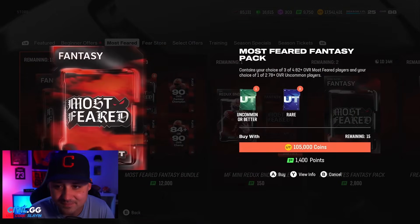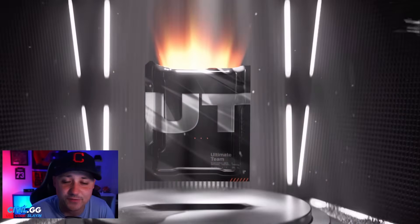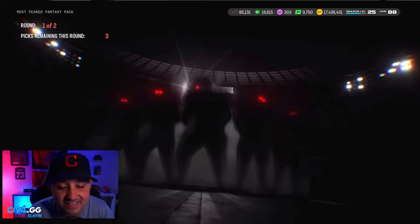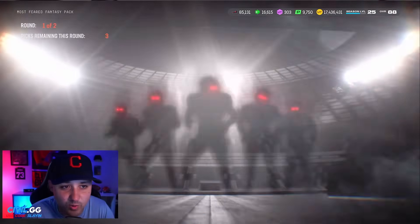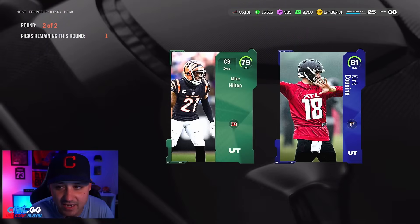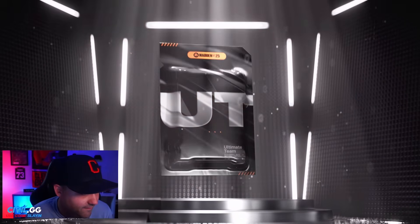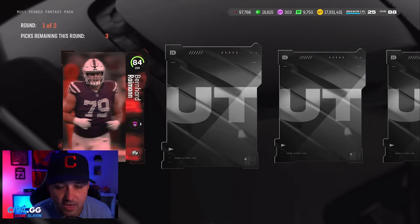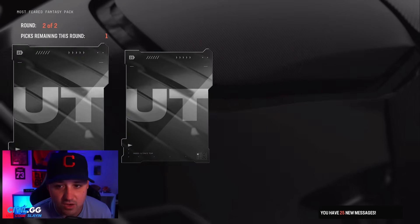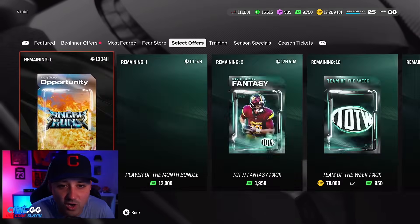We have some fantasy packs — four 82-plus players for 105,000 coins. We'll try one. I don't like these fantasy packs — you just don't get anything. We get an 84 and an 87 though. That was a little better — 79 and 81 on the other side. We'll do one more: risk it for the biscuit. We get 84, 82, 82, 82. Garbage. At least we're getting some elites in the other round.